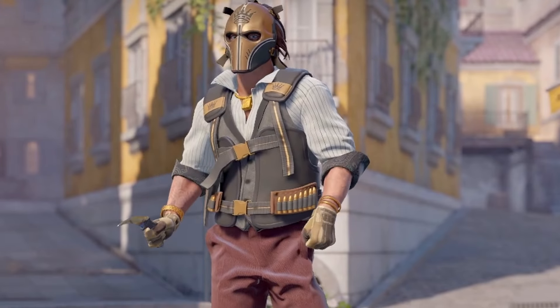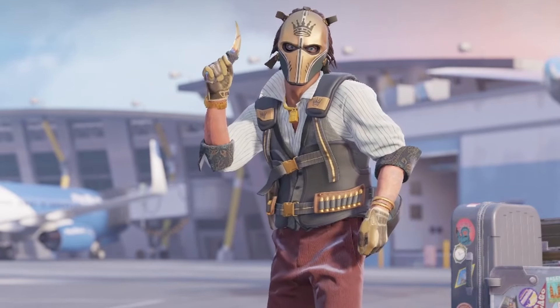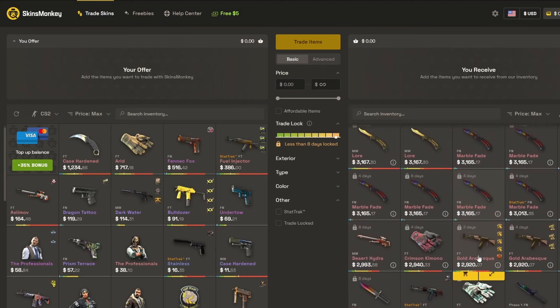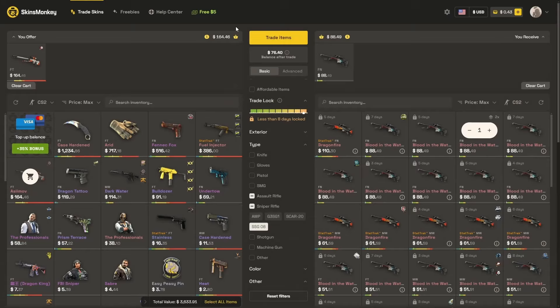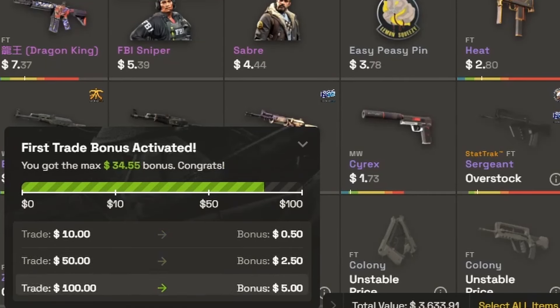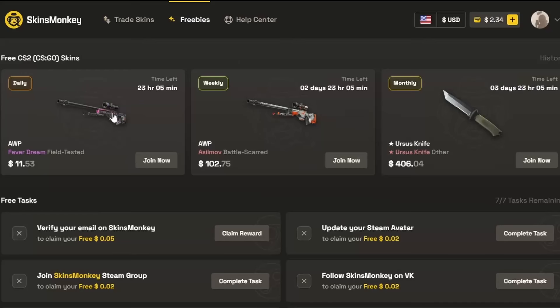If you'd like to pick up any of the skins we've talked about, please check out this video's sponsor. Skins Monkey is an instant way to get new CS2 skins and make your perfect inventory. Deposit the skins you want to trade, filter for the skins you want, hit trade, and the new skins will instantly be yours. Skins Monkey is offering up to five free dollars on your first trade, and if you're looking to buy skins for cheap, they offer a 35% top-up bonus if you use code SAVIMI at checkout.